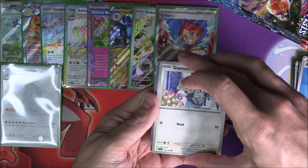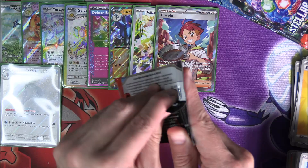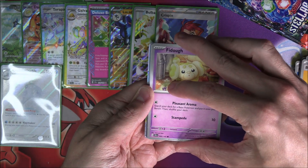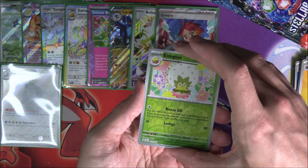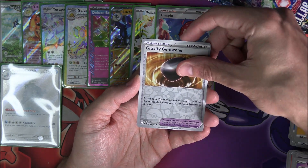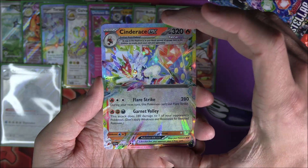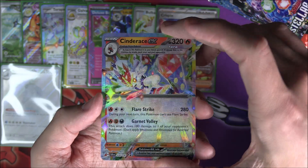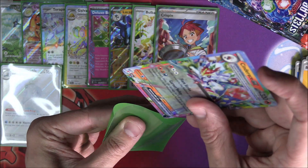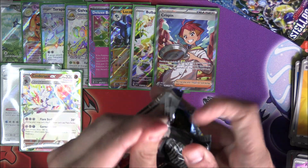Fido on this one — we've got something, and I'm really hoping it's what I think it is. It looks like a Terra. Please be Lapras. Eldegoss Reverse, Gravity Gemstone Reverse, and — Cinderace EX is our next Terra Stella from this one. Another Cinderace — that's all good, with a matching Fire Energy. Means Lapras has escaped us potentially again. We could still get three Full Arts — you never know. But we've not seen Lapras in three booster boxes now.